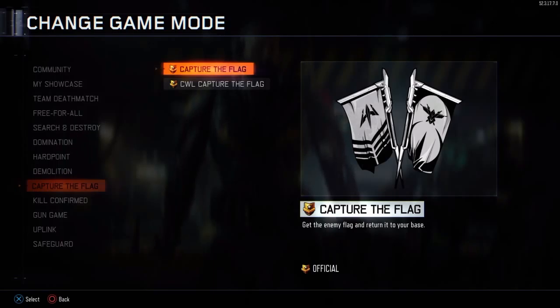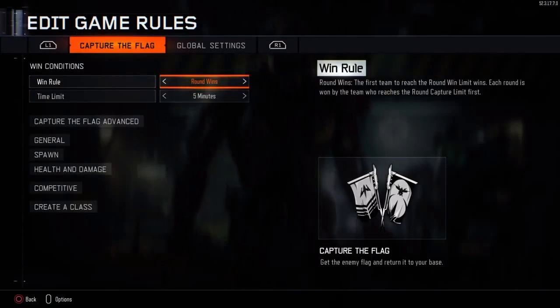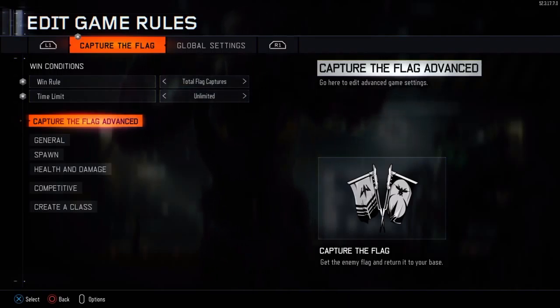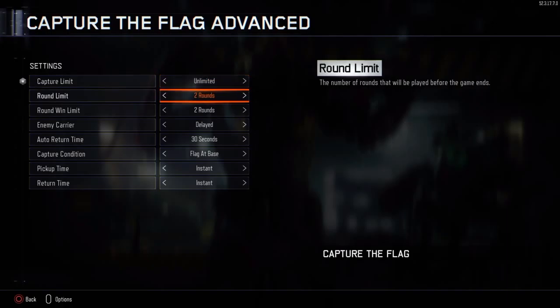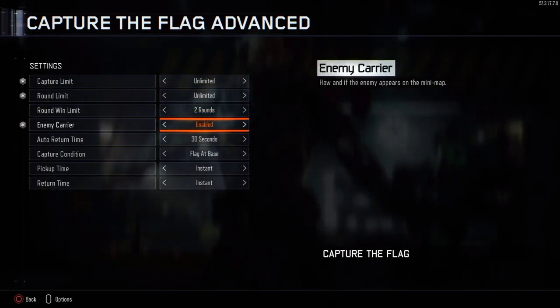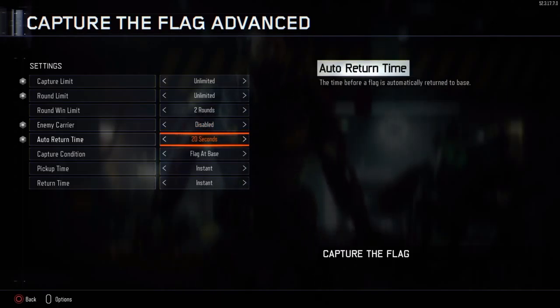You want to go to Capture the Flag, and then you want to change the win rule to Total Flag Captures, and then time limit to unlimited, or however long you want to do. Capture limit: unlimited. Round limit: unlimited. Enemy character — this is important, you'll see later — so you want to turn that to disabled. And then auto return time, that's important too, you want to put that on unlimited.